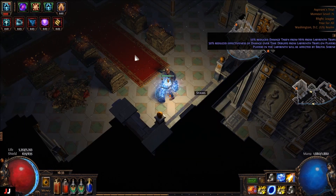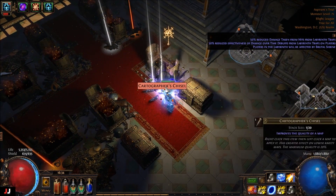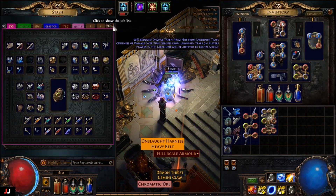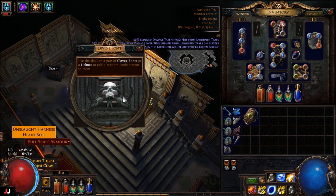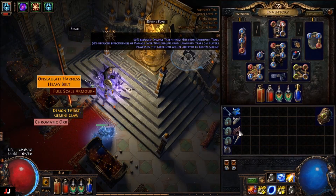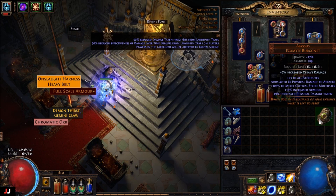Alrighty, next lab, here we go. We got six keys, I think. This one's not looking too promising. Six socket there — got that. Got Belly of the Beast. Cleave damage — that might sell for something. Not many people play cleave, but we probably got this; it'll go for one, one and a half chaos. Nothing too fancy, so I'd say about one chaos.